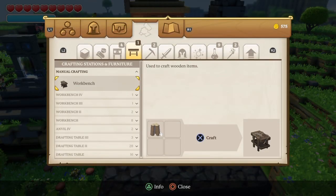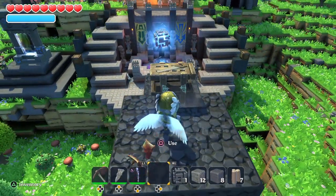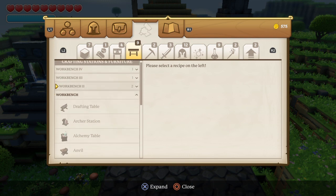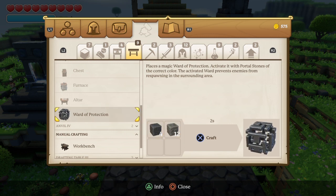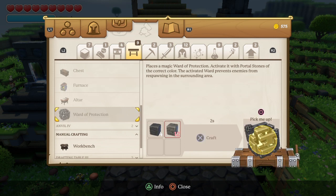To make it, first you're gonna need a workbench. Inside the workbench, go to level one under crafting stations, and at the bottom you'll see water protection. It takes four studded ruin stone and 12 runes on blocks.